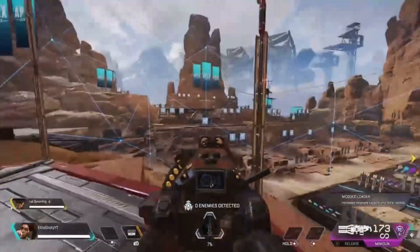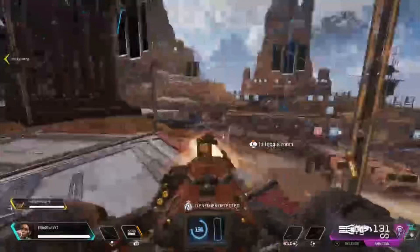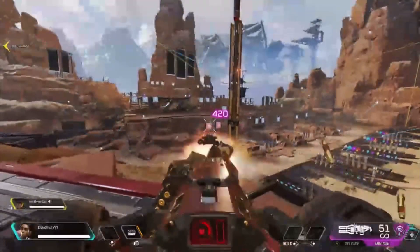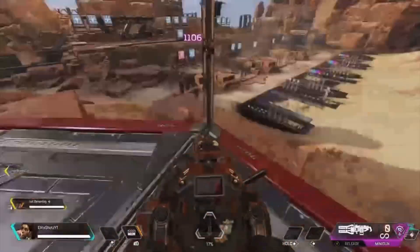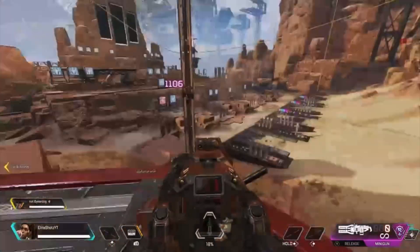Get on the turret and basically just sit there — you don't have to shoot or anything, just sit there. Eventually it will crash the server. I think it already did.